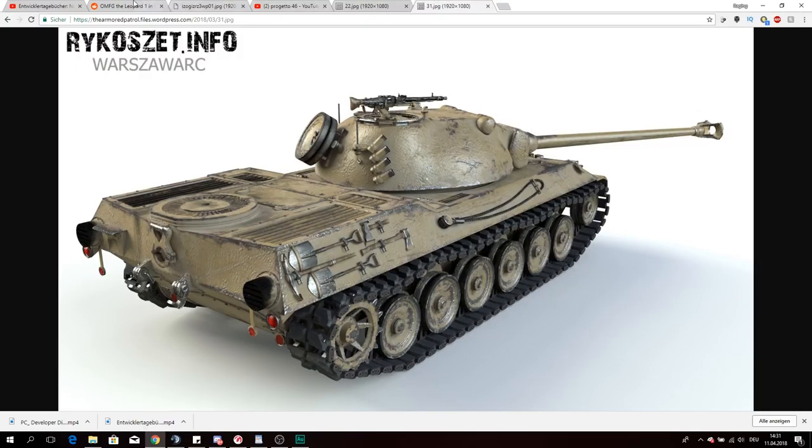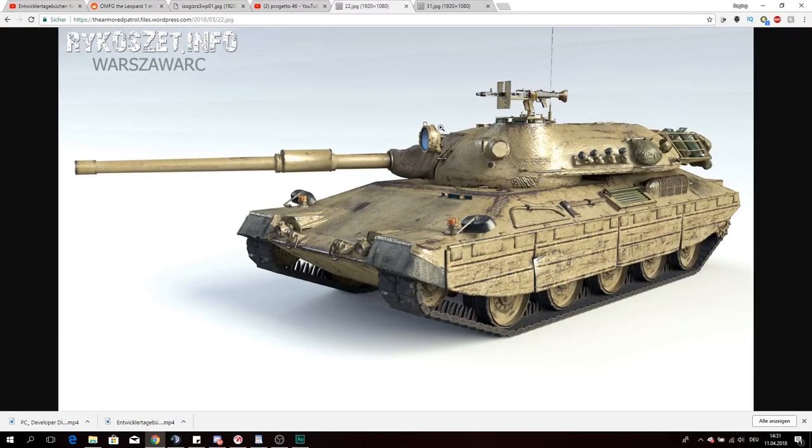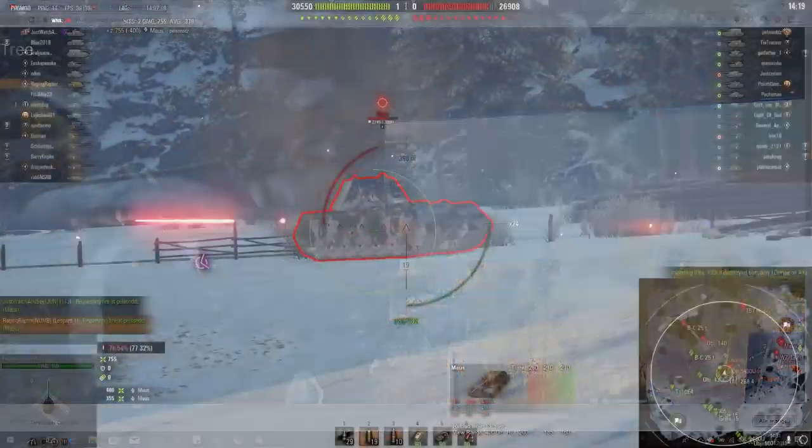The turret certainly doesn't look exactly like what we have here. Could it be the Tier 10 tank? No — the Tier 10 tank certainly does not look like a Leopard 1. So what else could it be? Well, if we go back roughly two months, Wargaming released a video called 'New Nation, New Mechanics,' where they tried to explain what exactly is going to happen with this new mechanic and certain tanks. Let's listen to a short clip of what they say.